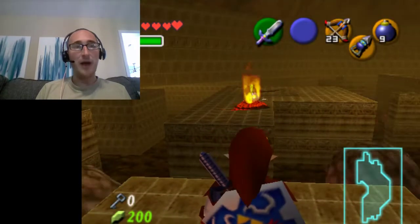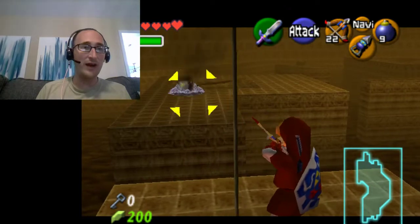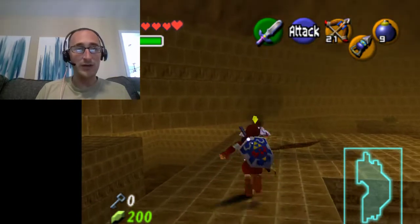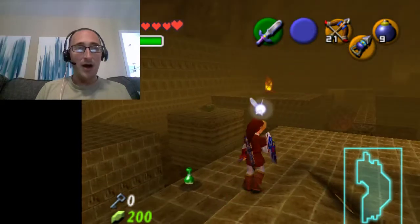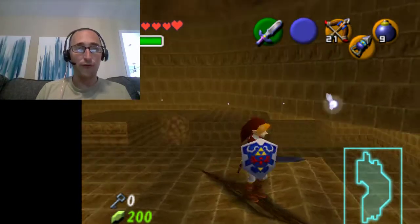Now I'm at the upper level of that labyrinth. There's a fire slug here. I'm going to shoot it with arrows from a distance. Its fire is extinguished but it's still alive. There's a floor here that I can bomb out. I'm going to wait to do that because there's a Goron here that I can free.